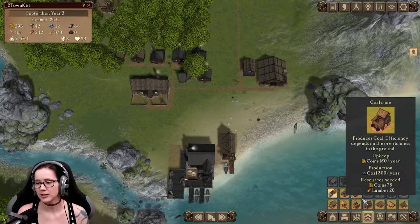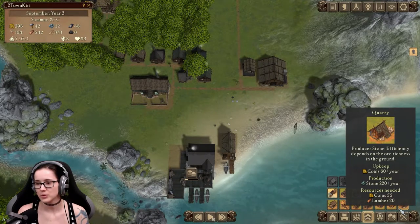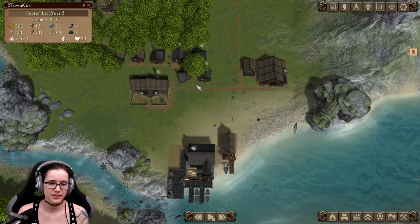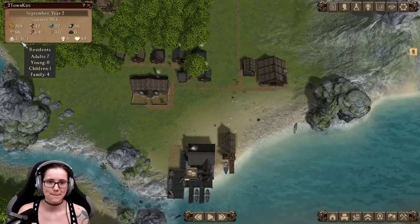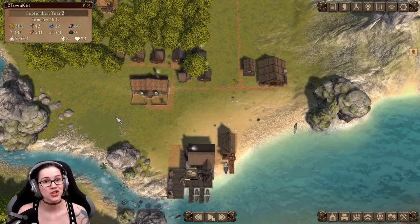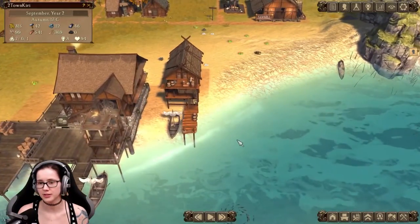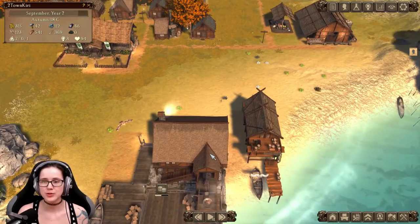We have a hunting lodge. We don't have a coal mine yet. We don't have a herbalist hut or a quarry. Beautification is all locked — we need research for this. We have seven people, one child. They procreate rather slowly. There's a fox running through the ocean — hiding in the building. We do have a bit of food again.